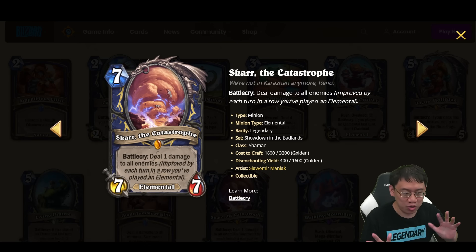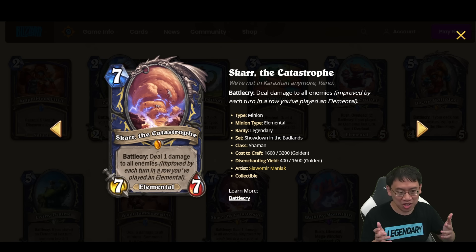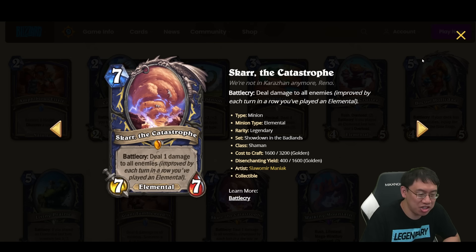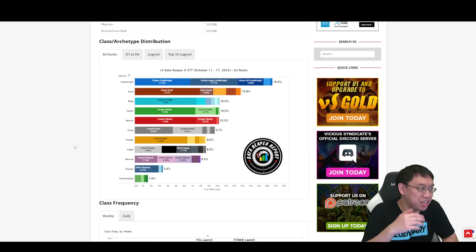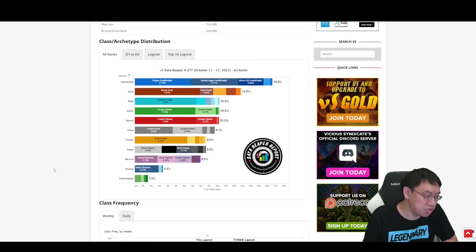Welcome to the Shaman card reveal and review of Showdown in the Badlands. Whenever new cards come out, you've got to evaluate them in the context of the class as it currently is. The latest Vicious Syndicate report has Shaman as the second to least popular class, with archetypes mostly being Totem Shaman and a few Nature Shamans.